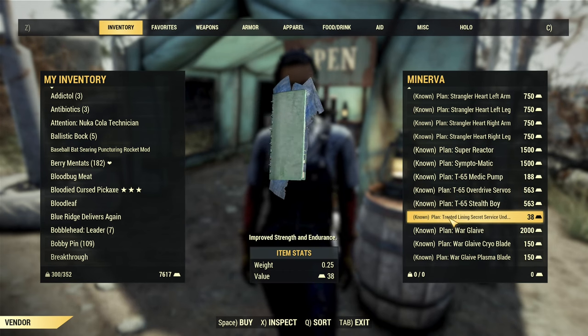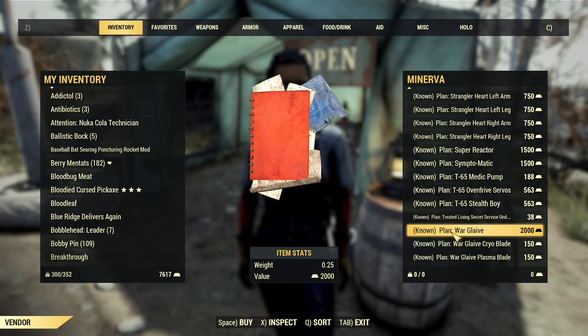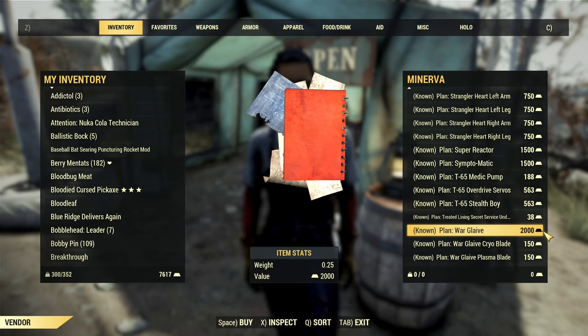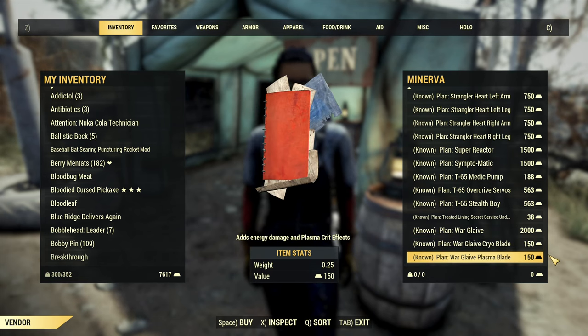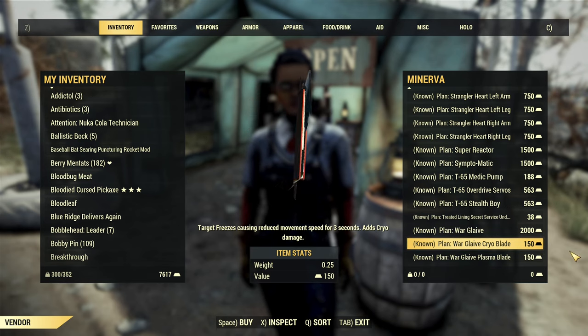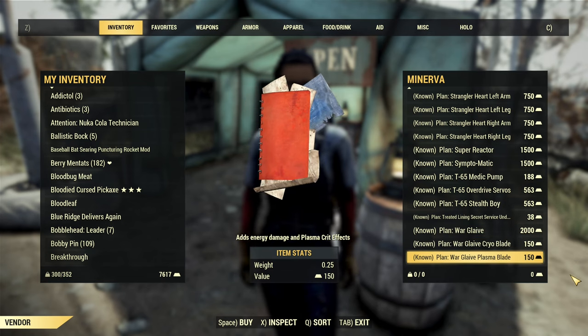After that, threaded lining for secret service under armor and the plan for warglave at 2000 gold bullion — it is a top pick, as that's the most powerful two-handed weapon. There are also two modifications for it: the cryo blade and plasma blade. The cryo blade is a top pick. That concludes everything in Minerva's inventory — I own all of those items.